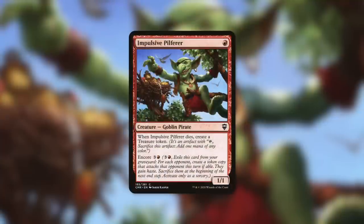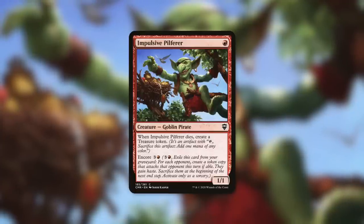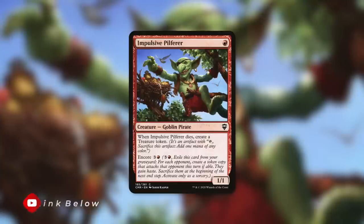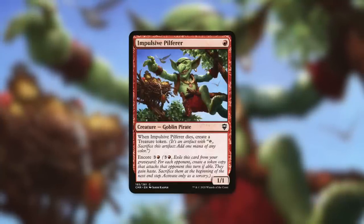Another pirate that can help make treasure is Impulsive Pilferer. It's a very low-to-the-ground pirate costing a single red mana. When it dies, we get a treasure token, and we can encore it back for three and a red, essentially getting three copies of it. With this aggressive pirate build, it's not our only low-to-the-ground pirate.